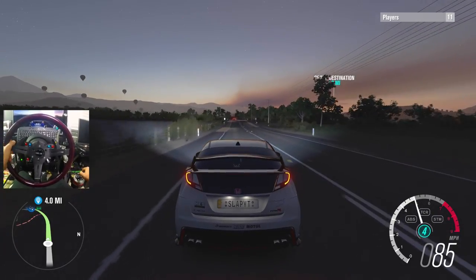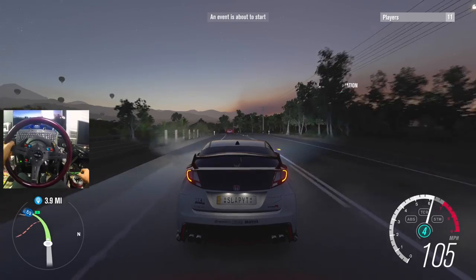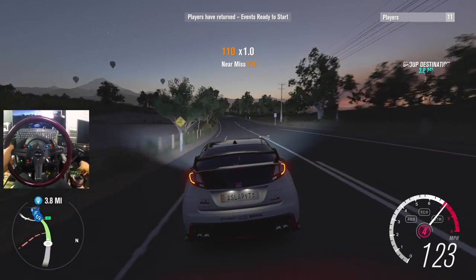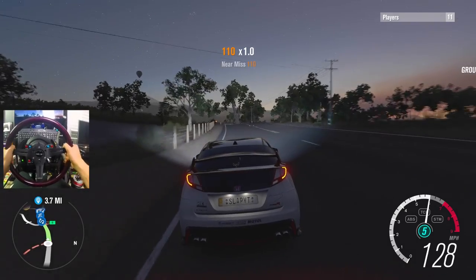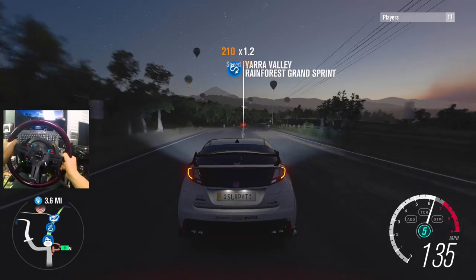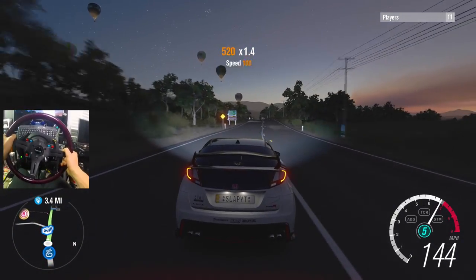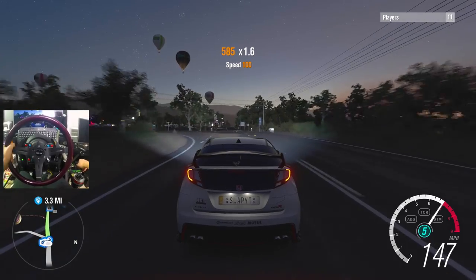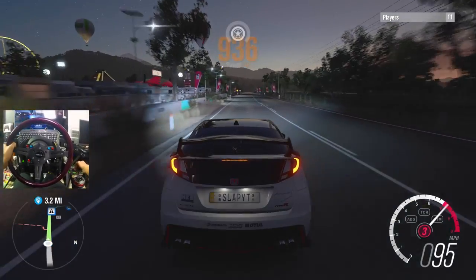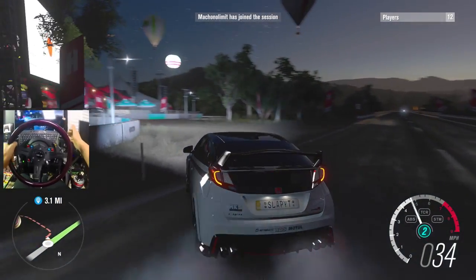We're going to spice things up a little bit and do three different builds. The first build will be my own build, the second will be a tune off the storefront — not a random tune, but one that looks decent — and then to finish it off we're going to the auction house to pick up a Type R with a tune on it and see which one is the better Type R out of the bunch. We're on our way to the festival right now. If you'd like to keep seeing Forza Horizon 3 on the channel, don't forget to slap that like button.